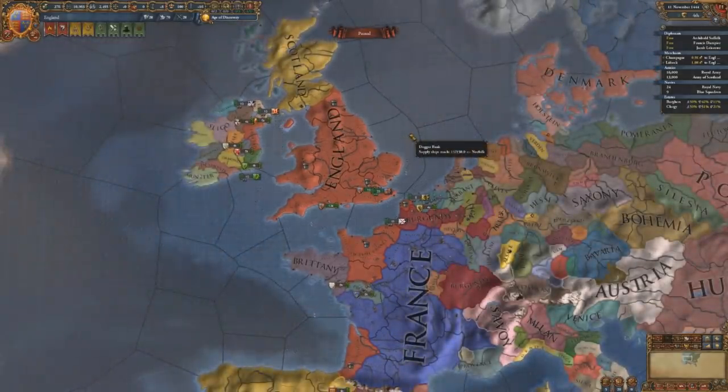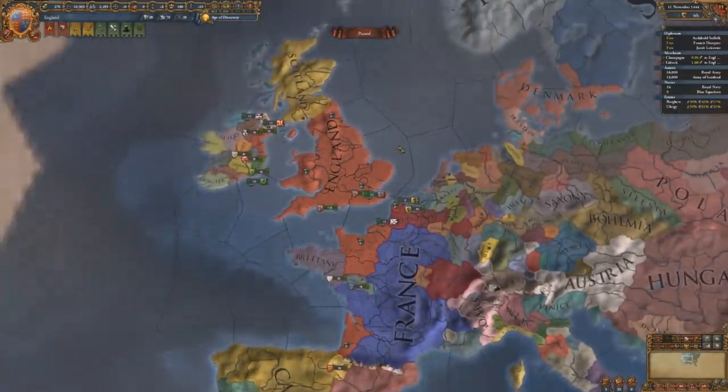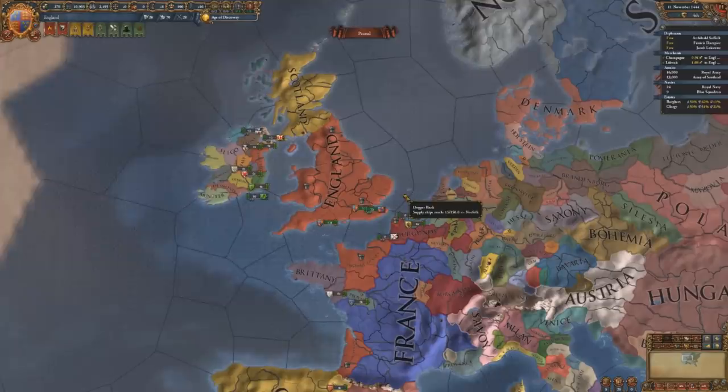Coming in at number 2 is England. England is arguably one of the more powerful factions, but also one of the more difficult to begin with. There's a high possibility that if you don't keep your head on your shoulders, everything will go to shit right away. Two things happen very early on that can really derail your campaign. The first is the Hundred Years' War needs to come to a conclusion — you're essentially the aggressor, France gets to call in all its allies, and you don't really get to call in any of yours because there's no way you'll have accumulated enough favour. Taking on France and all its allies to hold all your assets can be very difficult. You can choose to give up the mainland without a fight, but they'll be asking for other territories later too.